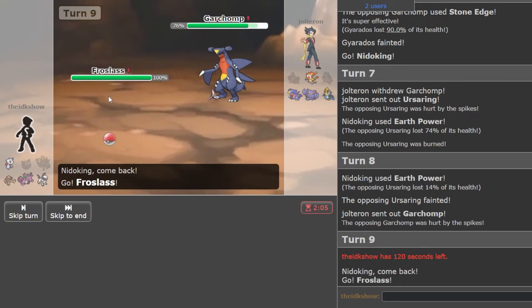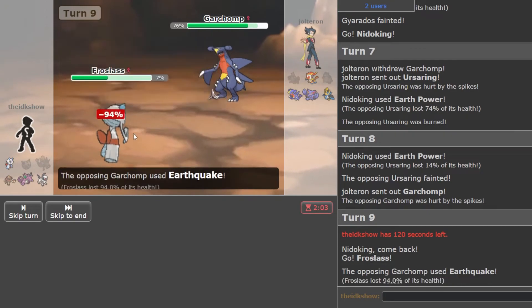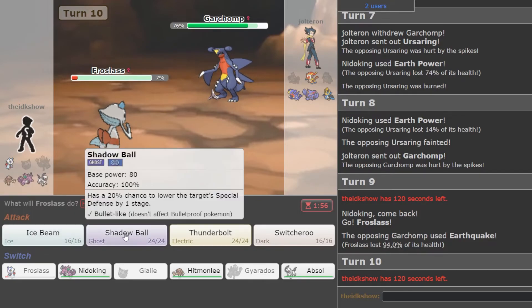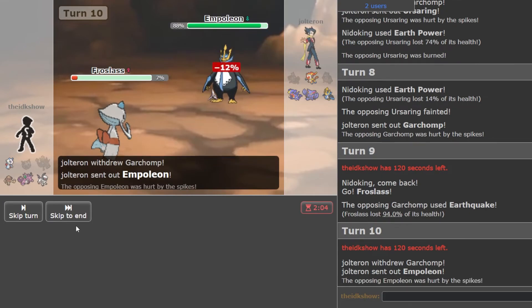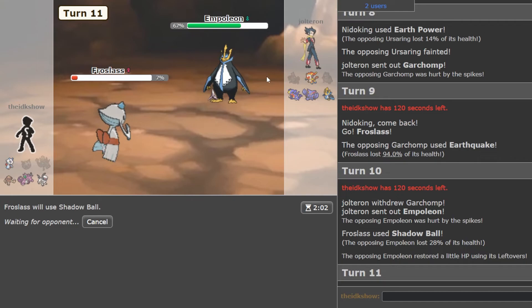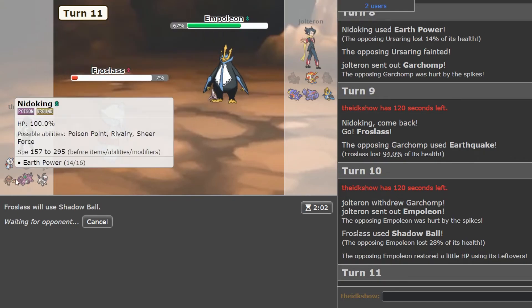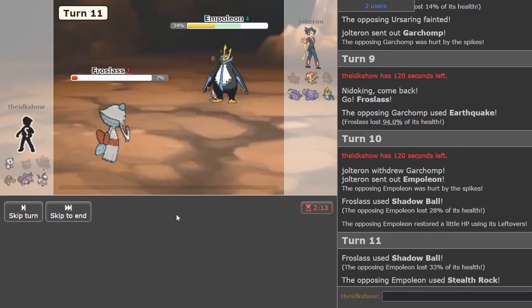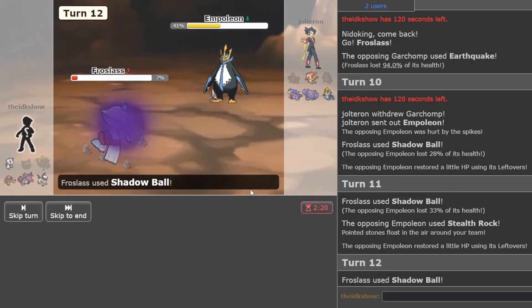I think I'll go Froslass. I don't think this is valuable, and maybe I disable him. Got two chances here. I'm gonna Shadow Ball if he decides to switch — get some damage on him so potentially I can take him out with somebody other than these two. Yeah, if I get a crit here...